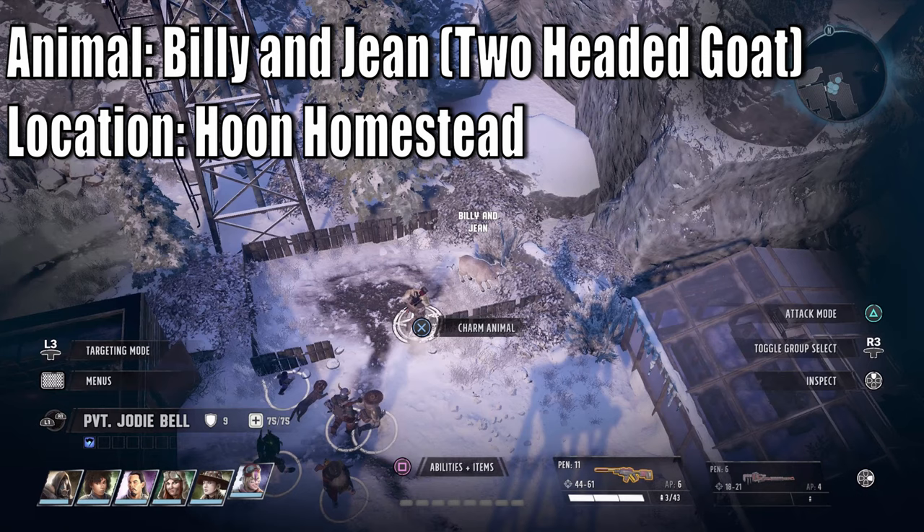Next is Billy and Gene, the two-headed goat. Please note you must pick the Hoon Homestead during the Heads or Tails quest, otherwise you might miss out on this animal. Remember to pick the Hoon Homestead.